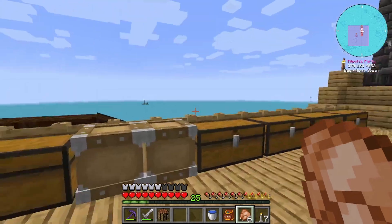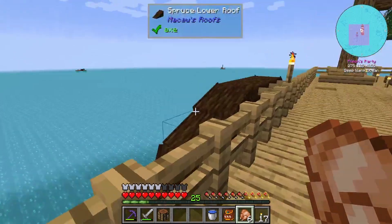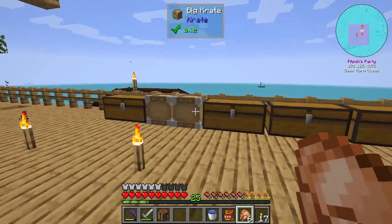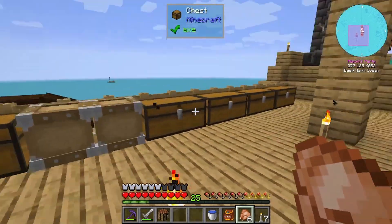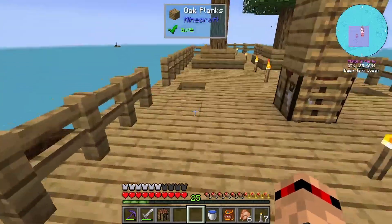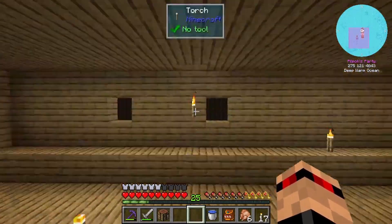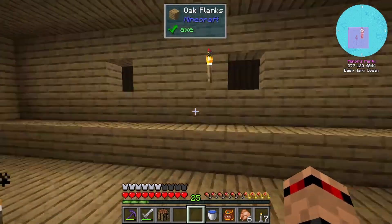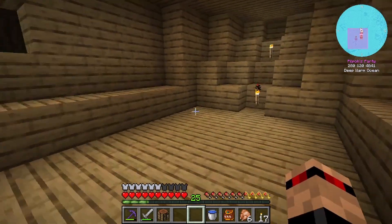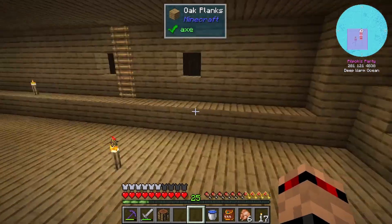That's how I got my blaze powder - it's in one of these chests here. I just picked up everything from this area and chucked it all in these chests. There's a lot of them. The first thing I'm going to do is head down here and put some ladders on this side. I'm going to wall off the front of the boat right here.